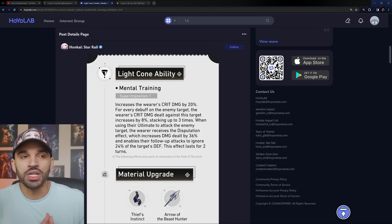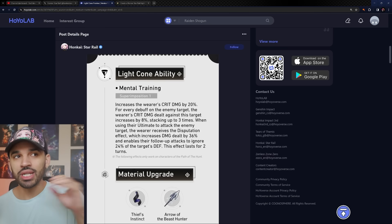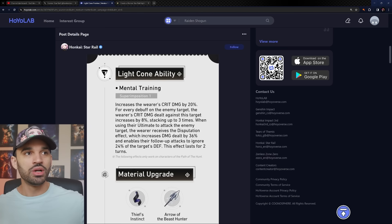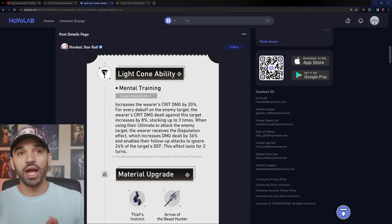This effect lasts for two turns, which is the only real downside. Dr. Ratio has 140 energy cost and needs two skills to ult, so you won't get the effect immediately unless you have Tingyun. Two turns is fair though — if it lasted indefinitely, this would be the first light cone in the game to genuinely compete with broken-tier light cones. In fact, it might already be better than Seele's light cone: 36% damage bonus, 24% defense ignore on follow-ups, and 44% crit damage — that's insane.